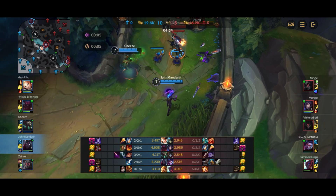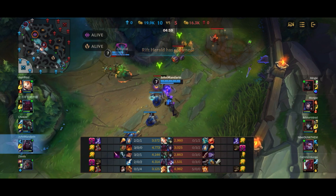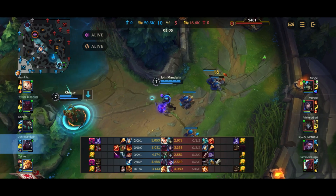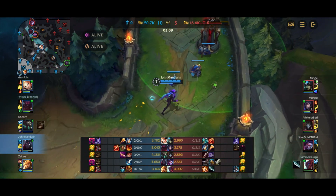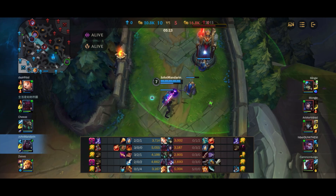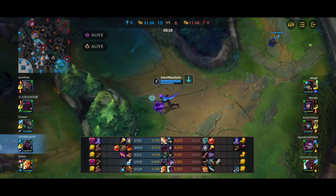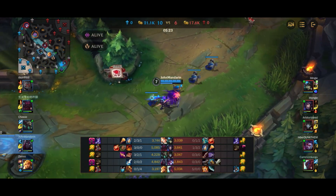Now me and Twitch can try to pick up some tower plates. Yone is forced to flash away because we have double ADC with a lot of damage. The dragon has actually spawned — I don't actually really need to back because I have basically almost full health. I get the plating gold and still have over half mana. Nothing too much to buy if I back anyway. So I get two plates for 300 gold, and now I can make my way over to the dragon if I choose.